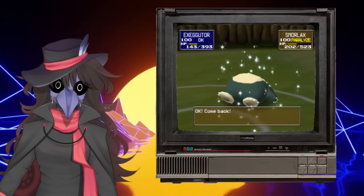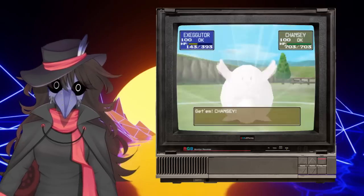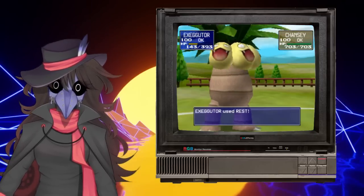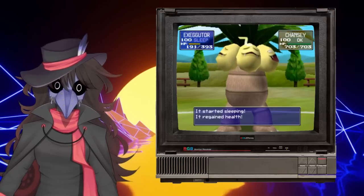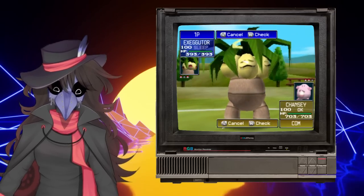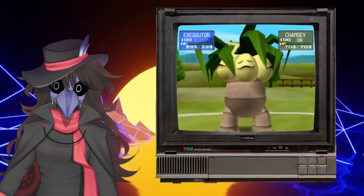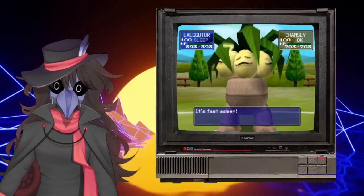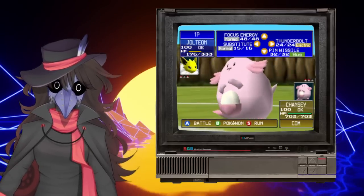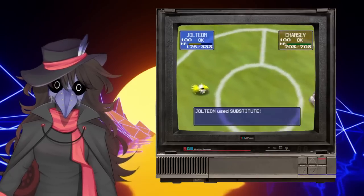Now, with this change you would think Exeggutor is significantly worse off. However, the current metagame shifts have shockingly been in its favour. Exeggutor employs the obscure Rest Egg set from regular OU, involving Psychic, Stun Spore, Rest, and either Double Edge or Explosion. The defensive set gives the player significantly more mileage out of it, and in a metagame geared towards that style of play, it's well suited. Substitute is a very controversial change, allowing any Pokemon to block paralysis if they're faster. This notably benefits Persian, Rhydon, and Chansey.